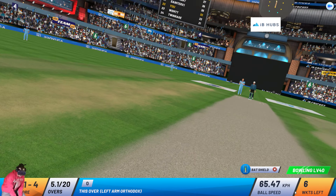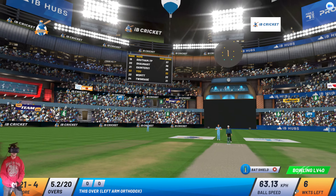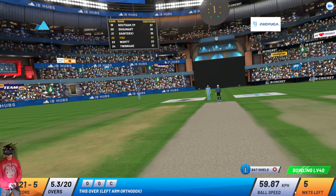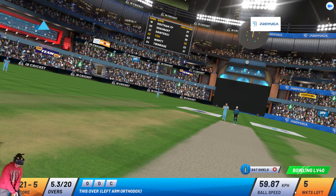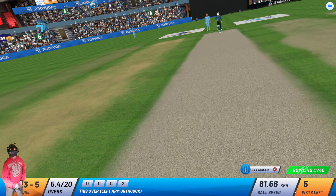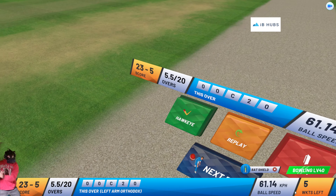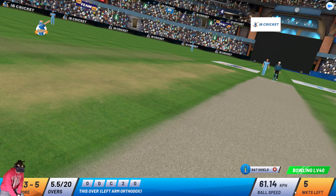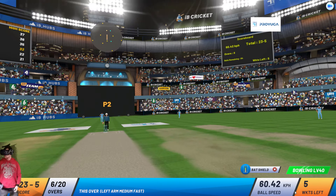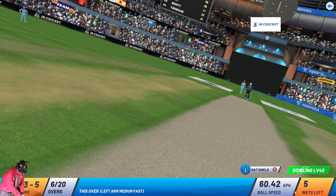Left arm orthodox from over the wicket. Scoring rate is around four. Need to accelerate in the power play without taking too many risks. Four by the keeper. Up in the air — off the mark with a double. No runs added to the tally. That's a marvellous effort ball. Umpire signals start of power play 2.